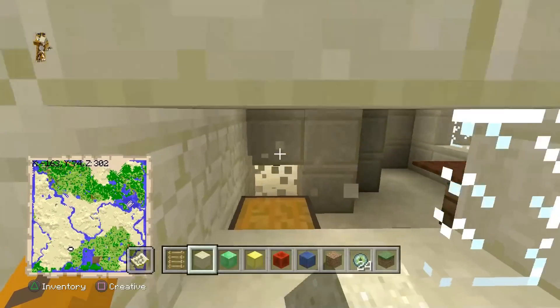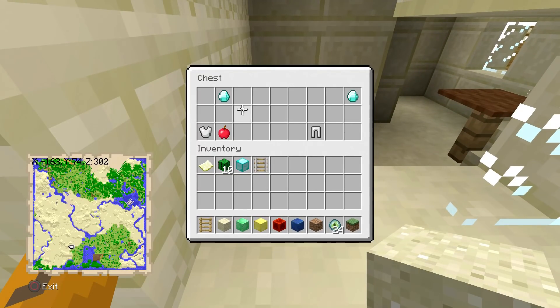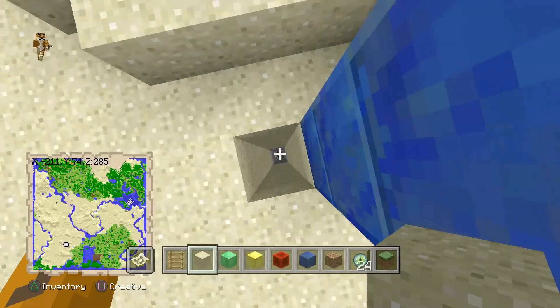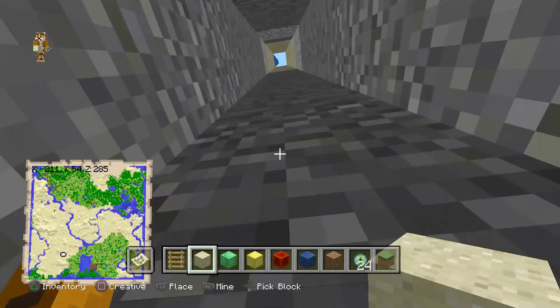Here's the second village — it does have a blacksmith. Let's break in here: it actually has some diamonds, an iron chestplate, iron helmet, and apples, which is pretty cool. What's even cooler is that this village has a mineshaft right down here, with a cave spider spawner and chests throughout.